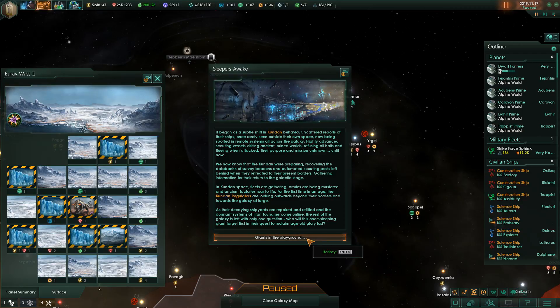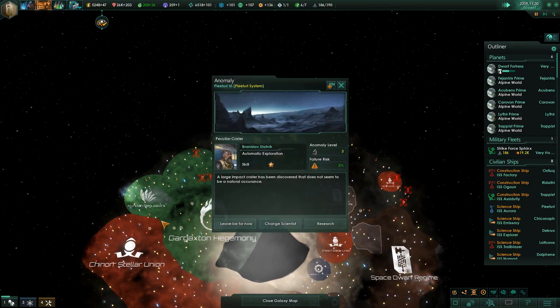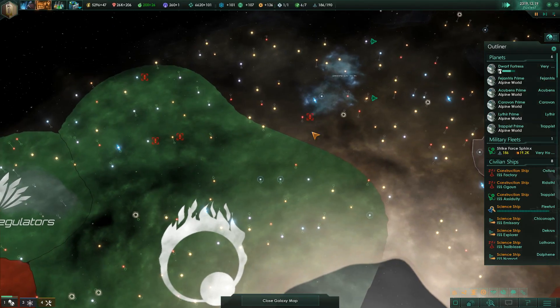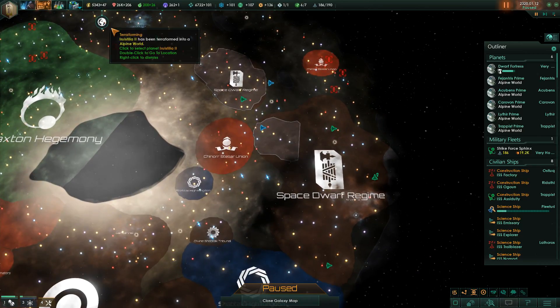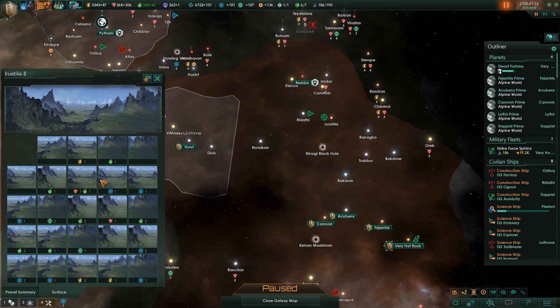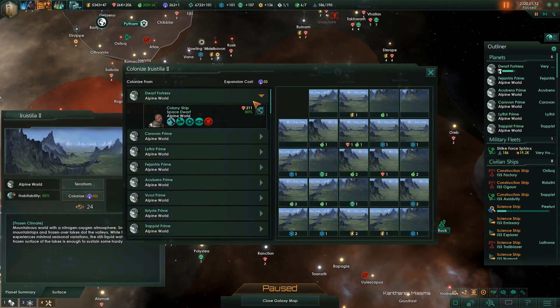The Kudon Regulators are looking outwards beyond their borders and towards the galaxy at large. As their decaying shipyards are repaired and refitted and dormant Titan Foundries come online, the rest of the galaxy is left with only one question: who will this once-sleeping giant target first in their quest to reclaim their age-old galaxy? This must be where things start hitting the fan. Luckily they're way over here. Hopefully they'll take out our competitors first and we'll have time to grow our strength.